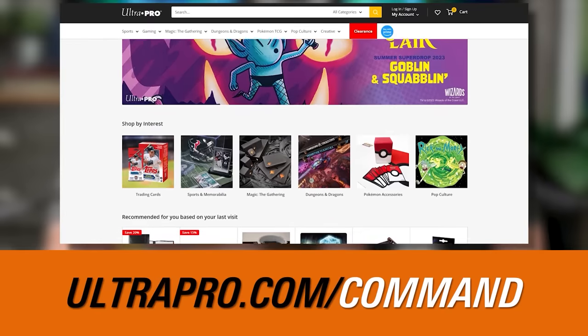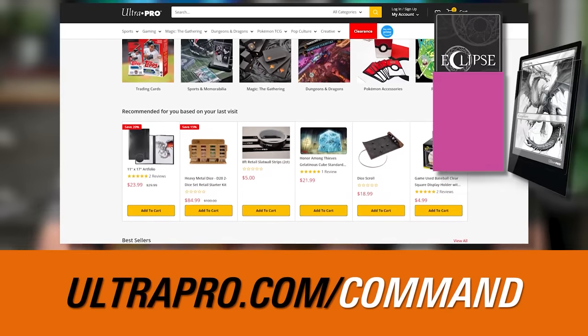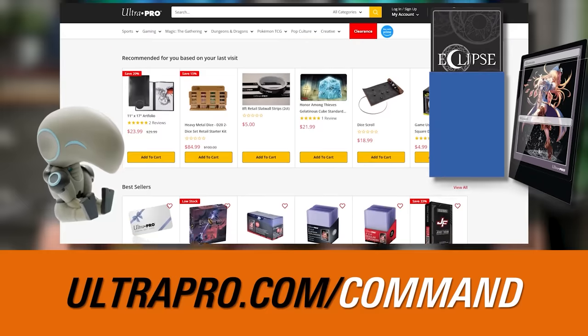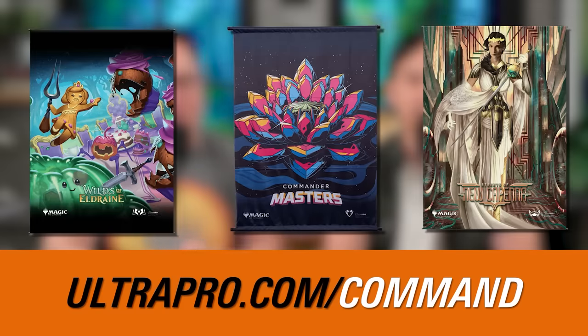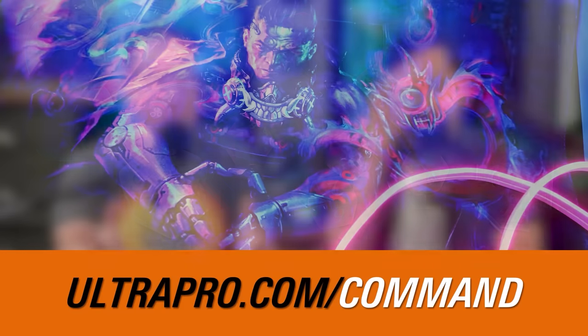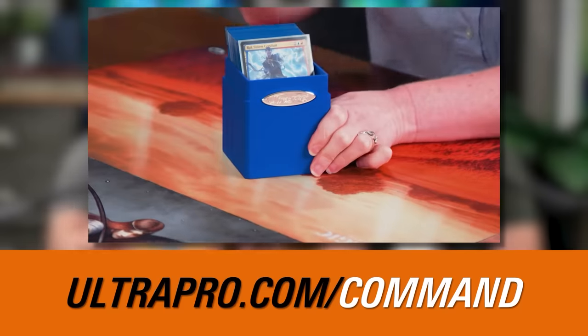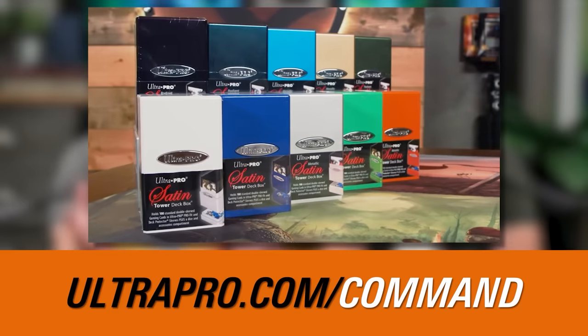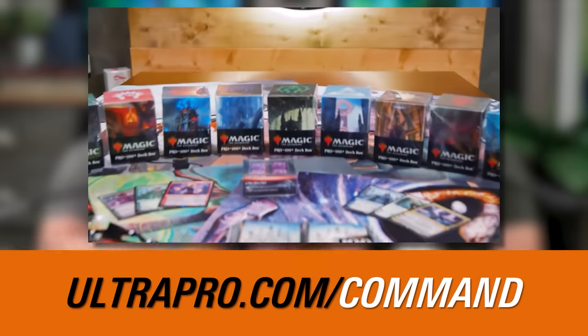Once you get those cards, you're going to want to protect them. Ultra Pro makes the game accessories products that Jimmy and I trust our own collections to. Just go to ultrapro.com/command. There you can find all kinds of sleeves, deck boxes, play mats, wall scrolls, and dice. They have everything you need to protect your game pieces and make your battlefield and game room look amazing. If you like deals, if you like protecting your cards, if you like Jimmy and Josh in the Command Zone, go to ultrapro.com/command.